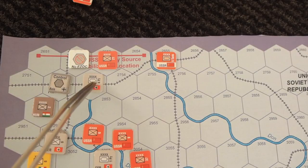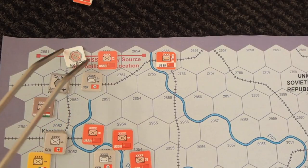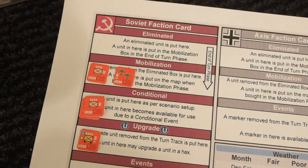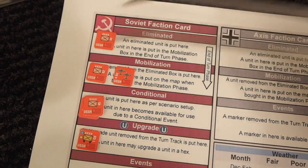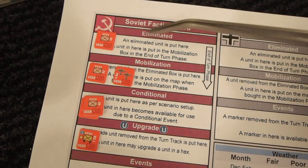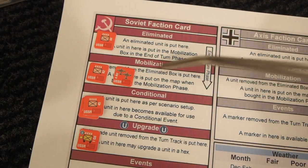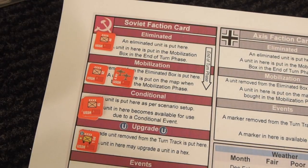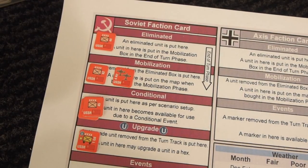This activation now ends because I've spent all the points, so the marker goes away. The unit I killed needs to go into the eliminated box. It will go from the eliminated box into the mobilization box at the end of the turn, so it can be ready to be repurchased — but of course that's going to cost production.